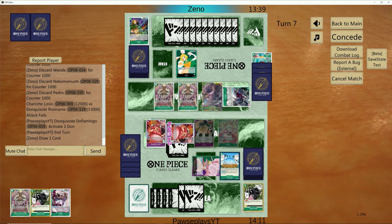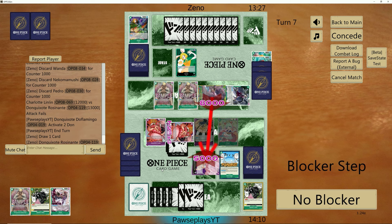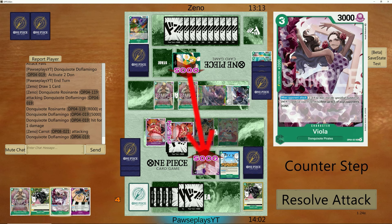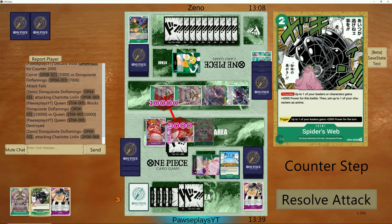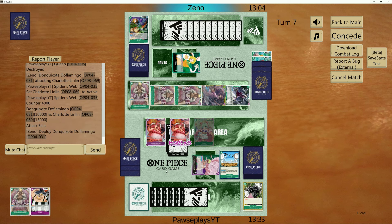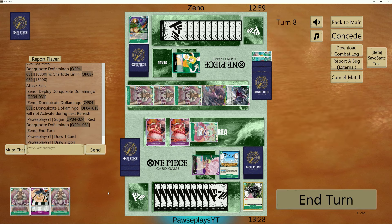I don't know why I said 6K — it's a 5K counter, yeah. Alright, two cards left. We have a Dofi for next turn. She decides to attack into Linlin this time around — cool. We need to protect Linlin and I'm going to have to use a Spiderweb to restand Linlin so we're out of range of Doflamingo. If she's attacking first, this leads me to believe she has another Dofi. It might be better to just block the Queen here and not use the event, then when she attacks with Dofi, use the event to restand — beautiful.